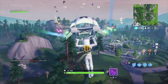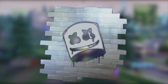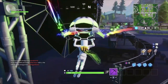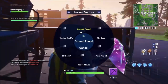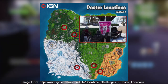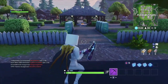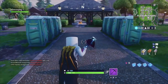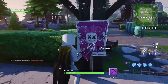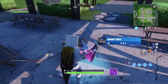The first challenge you must complete is to search a poster. If you search any poster around the Fortnite map, you can unlock a spray themed after Marshmallow. On screen now you can see an image of the Fortnite map marked with the different locations for the posters, credited to IGN. All you have to do is land at any one of these locations and search the poster there. You can also see me going ahead and landing at one of these locations and searching a poster, which will hopefully help you get a better sense of where these posters are and what they look like.